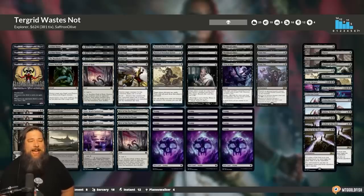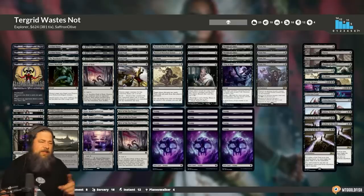Hello everyone, it's Seth, probably better known as SaffronOlive, and it's time for another edition of Much Abrew About Nothing. This week we have a deck I am super excited about - we're heading to Explorer to play some Turgrid Waste Not action. There's a big new addition from Shadows over Innistrad Remastered that completely changes this archetype and makes it so much better.